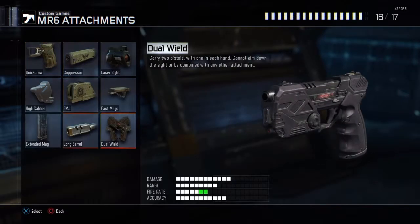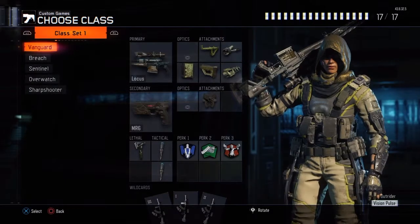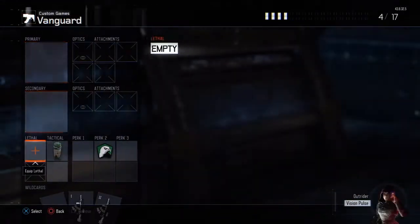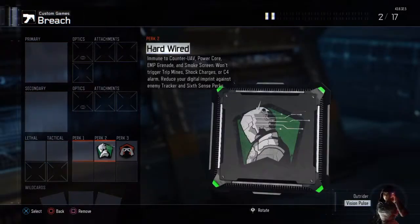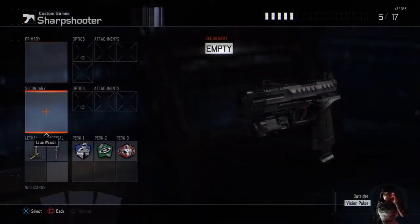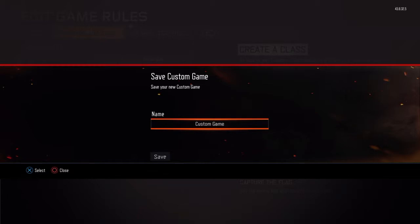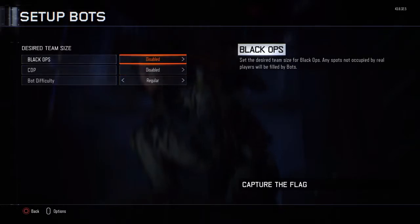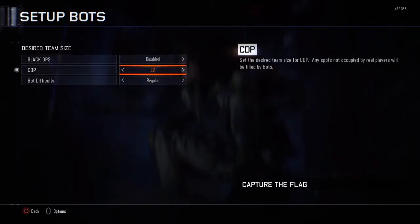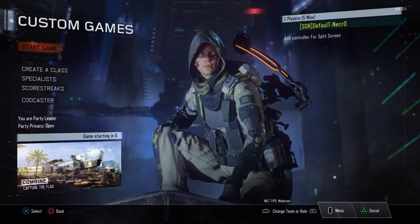I'll add a secondary with dual wield and put the true vet camo on it. For the team that you are not going to be on — the one all 18 bots are going to be on — you just want to clear every class. Once you clear every class, back out all the way. Go to options, save, and title it — I'm calling it YouTube Trick Shot. Then set up bots: put 18 bots on whatever team you did not choose and put them on Recruit. Then start the game.